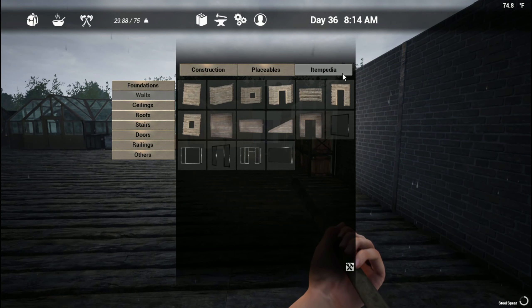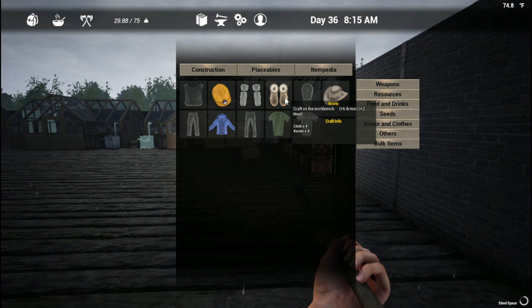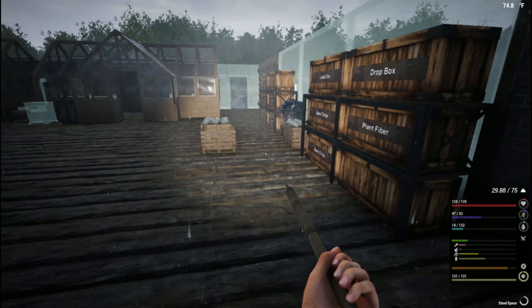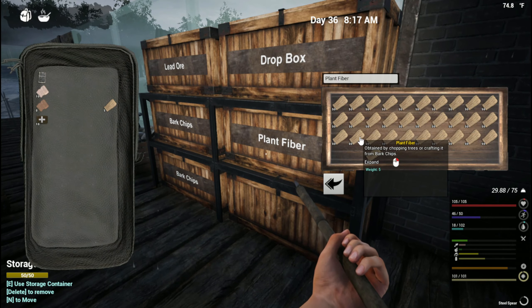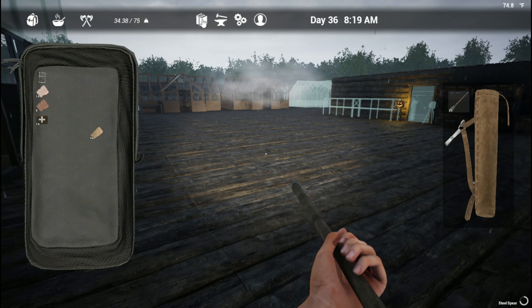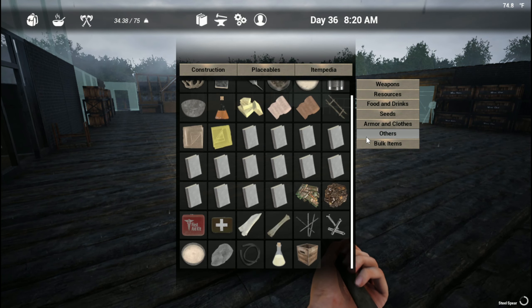Our character doesn't have any shoes on so let's accommodate him with boots - four kevlar and four cloth. Well, we don't have any more cloth, but we will have cloth in a second. So what's the recipe for cloth? Looking in the encyclopedia under other...